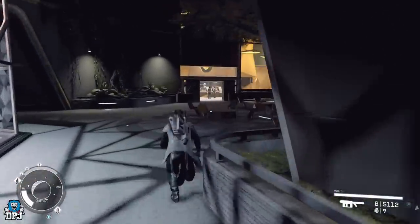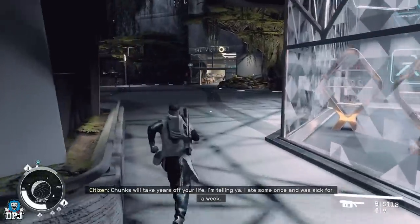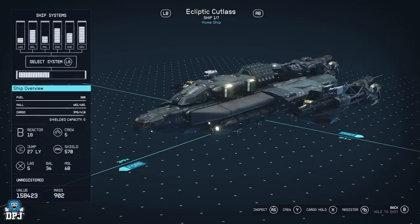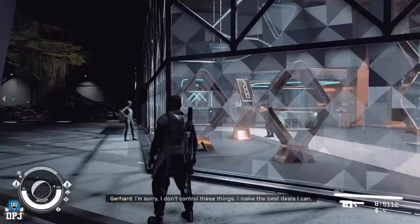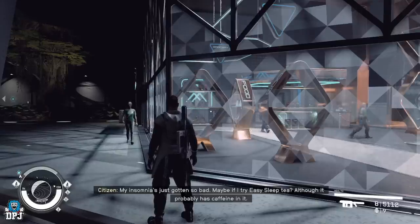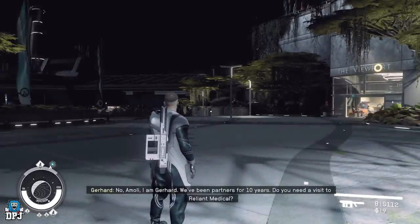If you don't have enough materials yet, run outside, sit at one of the chairs, wait 24 hours, then go back into her inventory and they'll have been refilled. If you're getting over-encumbered, press the pause button, go to your ship, press the cargo hold button, press LB to get to your inventory, go down to resources, and store them in your cargo hold. Take five to twenty extra of each material just in case.